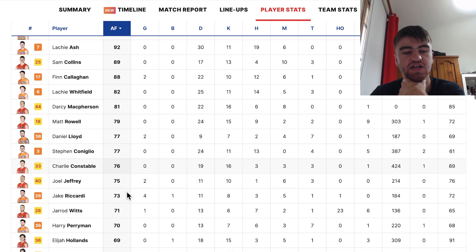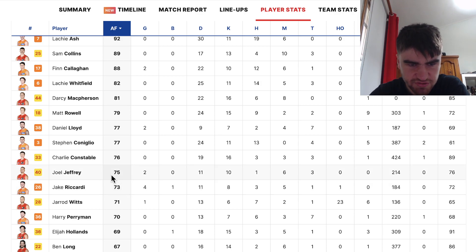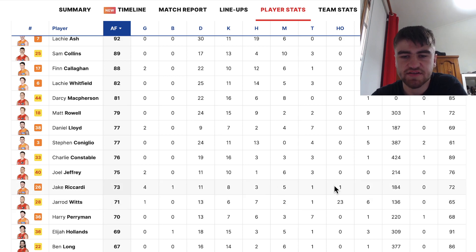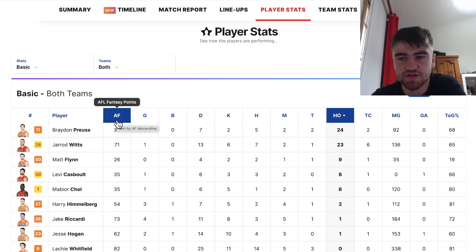Constable scored 76 — that would price him close to around 660k, which is pretty much double his current price. Joel Jeffrey scored 75 but I don't think you can trust him to consistently get those numbers. Riccardi won't replicate that because he had four goals. Jared Witt scored 71, but he came up against a tough ruck matchup in Proust and Flynn, and his 65% time on ground will definitely go up — especially when he's basically the number one ruck, he'll have 85 to 88% time on ground.